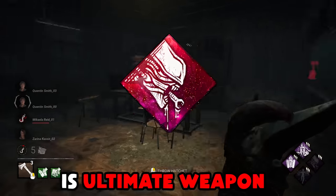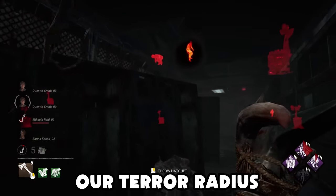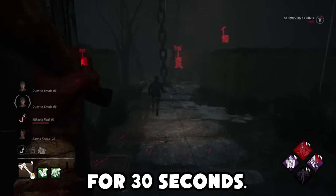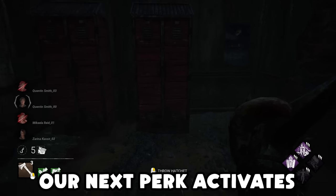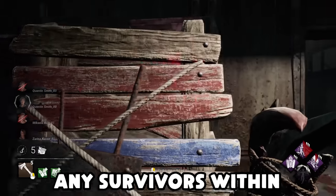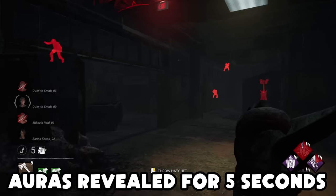Our first perk is Ultimate Weapon. Whenever we open or reload at a locker, for the next 30 seconds, survivors will scream when they enter our terror radius. The same time that they scream, they'll also receive the Blindness status effect for 30 seconds. Our next perk activates at the same time as Ultimate Weapon, and that's Darkness Revealed. Whenever we search that same locker, any survivors within 8 meters of any lockers will have their auras revealed for 5 seconds.